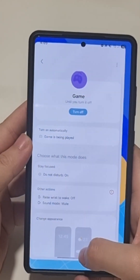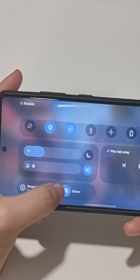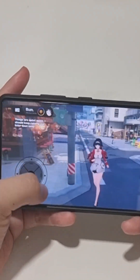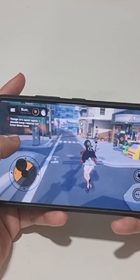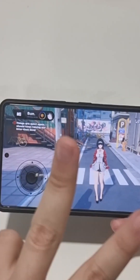Turn it on and go back to the game — it should now be active. Let's scroll down here — game mode is on. That's it guys, this is a short little tutorial on how to have a much better gaming experience without having anyone disturb you. Thank you for watching, I'll see you in the next one. Peace.